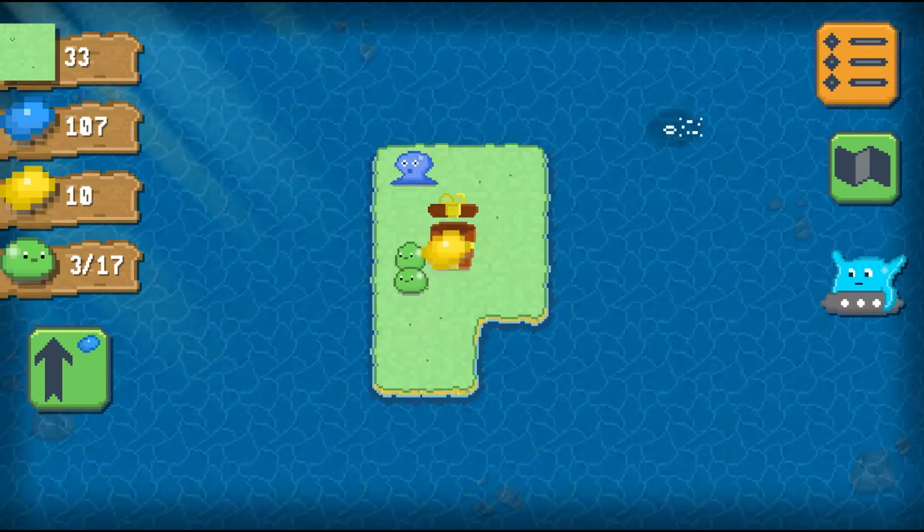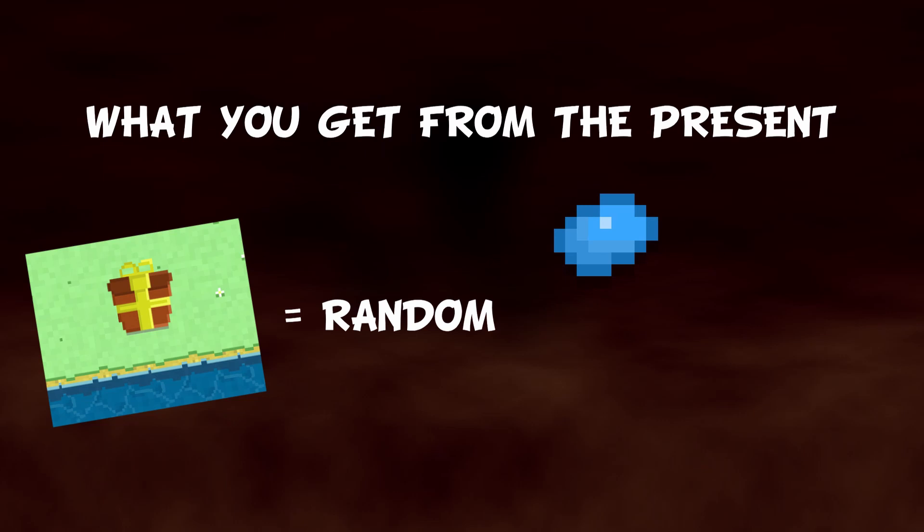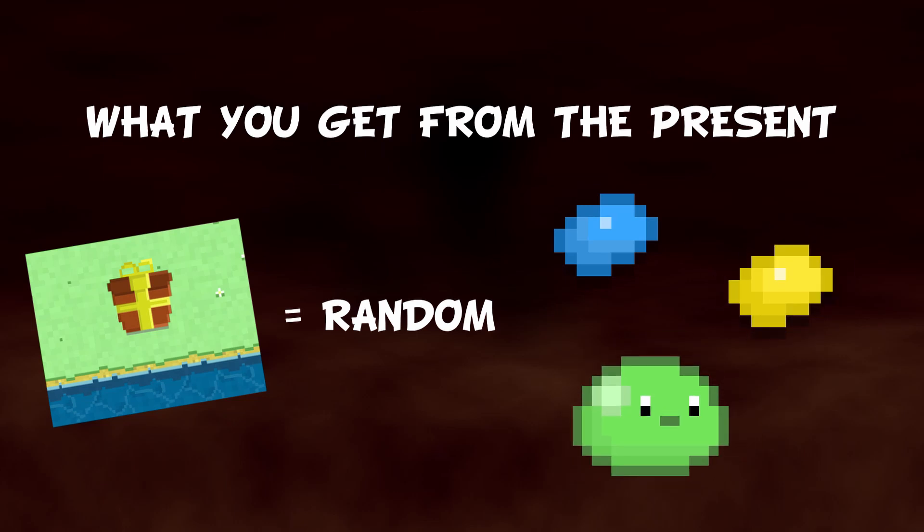Some last words for the present: when opening it, you have the chance of getting a random gift that could be a rewarding amount of jelly, some golden premium jellies, or a slime that will appear on the island. So it's very worth it to click on it whenever it spawns.